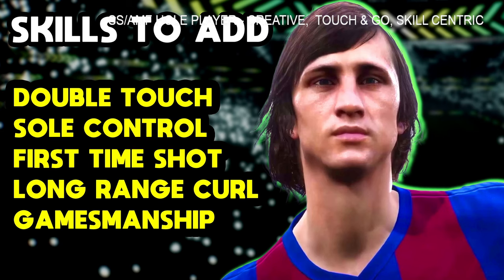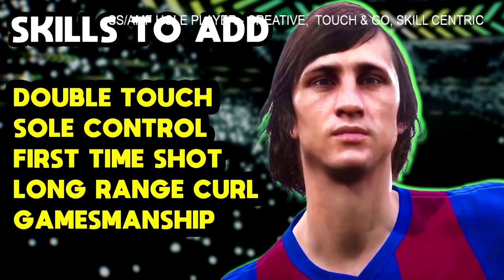One of the questions I always get asked is about player skills — which ones to actually use with Cruyff. You will definitely want to give him double touch and soul control. He already has flip flap by default. First time shot is a necessity if you're playing him anywhere from attacking midfielder up — these first three are a necessity: double touch, soul control, and first time shot. Long range curl and gamesmanship you can swap out depending on how you play. He already has outside curler, so long range curl is an addition to that because the curling finish has been a bit better. He has the passing skills by default, so these added skills are all about dribbling and shooting, which is where you want to play him.